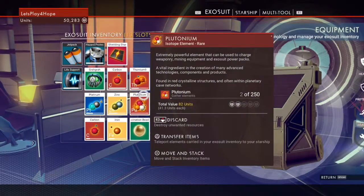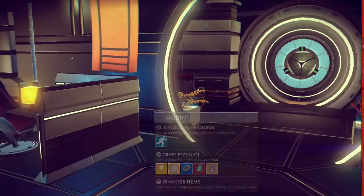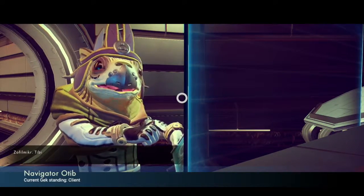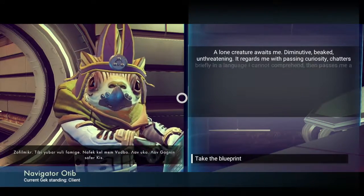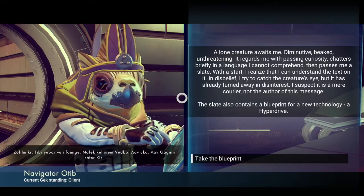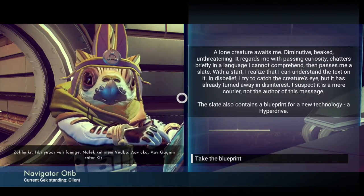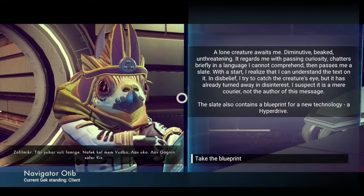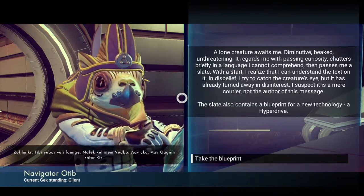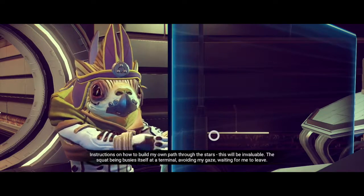Not you — Hello Games. What if I actually transfer this to the ship? A lone creature awaits me — beaked, unthreatening. It regards me with passing curiosity, chatters briefly in a language I cannot comprehend, and passes me a slate. At the start I realize I can understand the text on it. In disbelief I try to catch the creature's eye, but it has already turned away. I suspect it's Mercurio, not the author of the message. The slate also contains a blueprint for the hyperdrive. It's just on how to build my own path through the stars — it'll be invaluable.